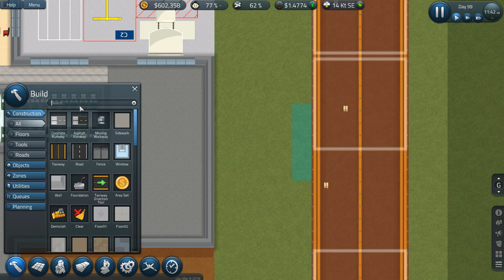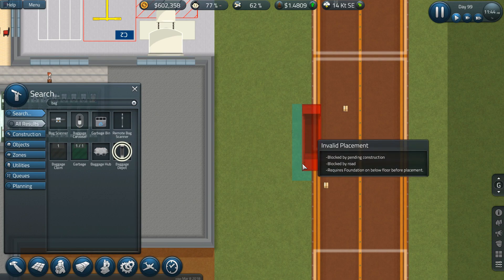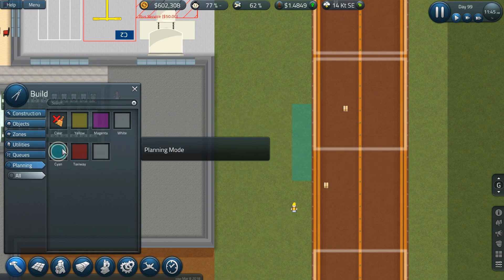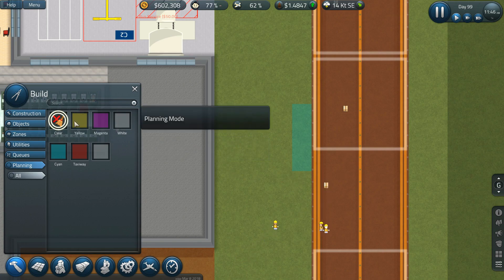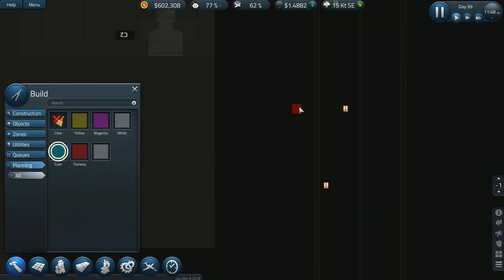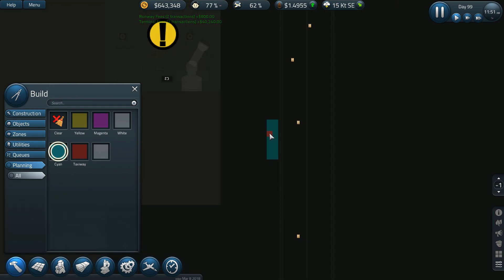Let me check the baggage depot size — I was close, I just need to shorten it by one. So if I clear that and go from here to there, that's about seven. This is what I think is really neat: you can actually plan underground too. I love it, I think it's great.